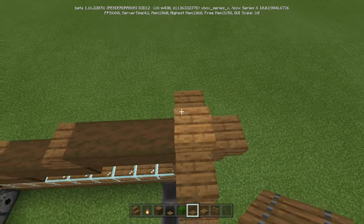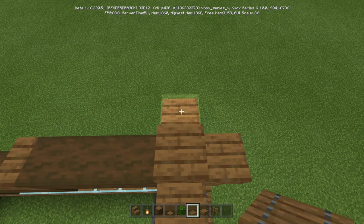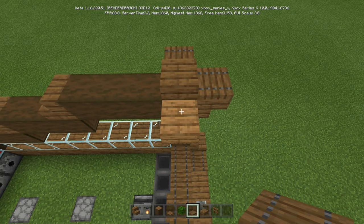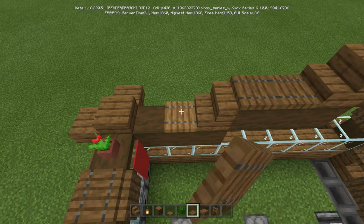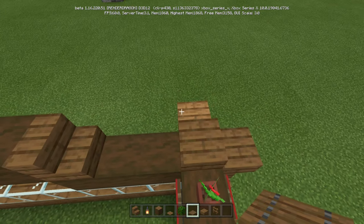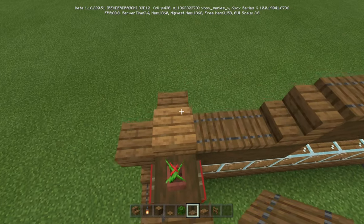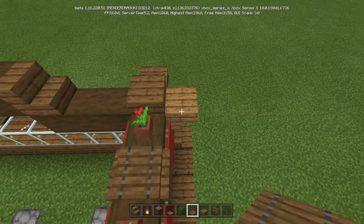And then we're going to take our trap doors, facing the sides — one on top of that, one on top of that, one on top of that, and just go all the way down with it. Then do the same exact thing on this side. We also have to put one on top of that, one on top of that — do the same exact thing on this side.